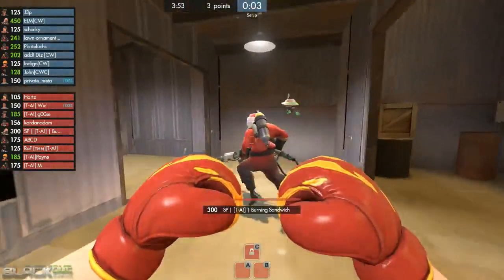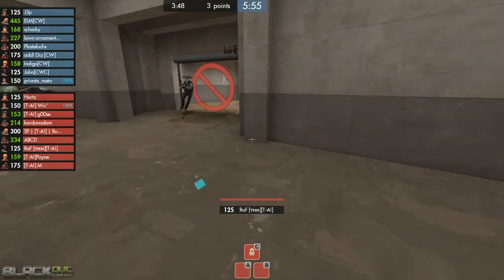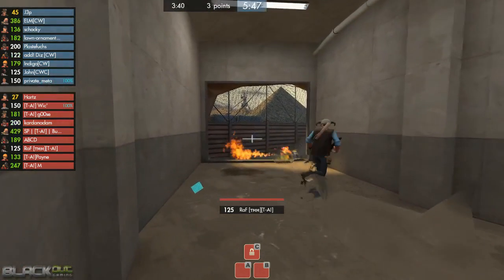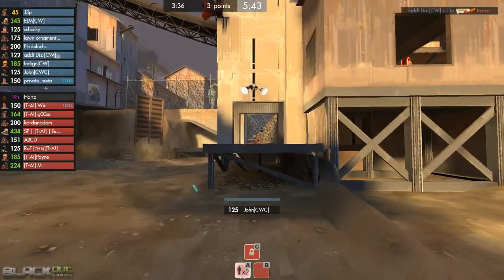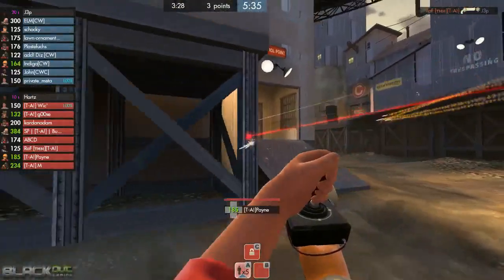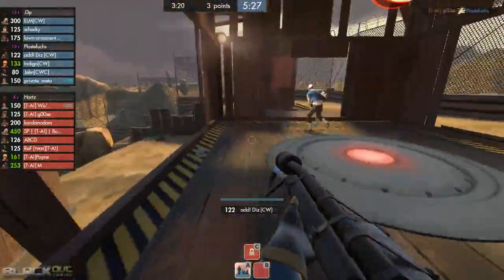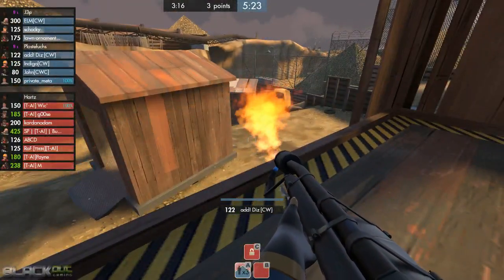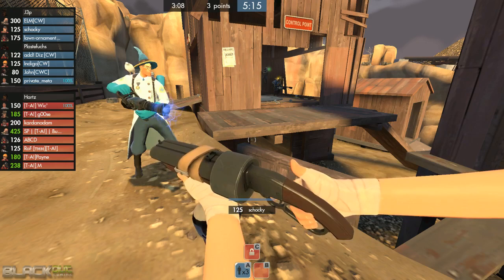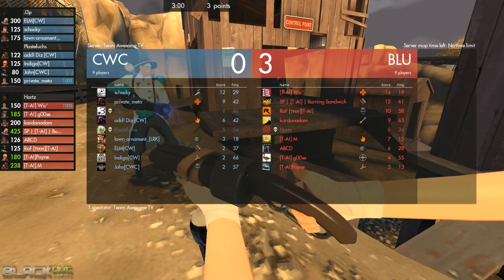As the countdown commences we do see the spy hiding out just outside the A point spawn door. The demo man, sniper, scout, and heavy run out to try to get some capture time on A. They will be joined by the pyro as he runs onto the point — 4x on there — looks like it'll be fairly uncontested. We entered a pause. Senior TA taking the first round by 3 minutes 53 seconds. The pause went down about 40 seconds into the match, most likely due to ping issues.